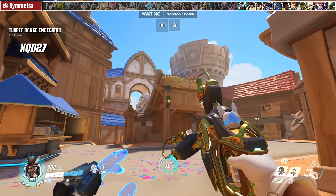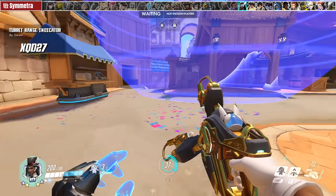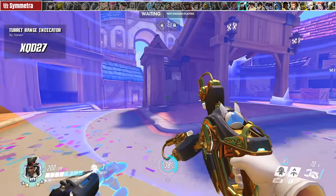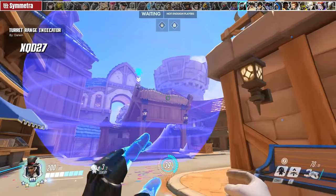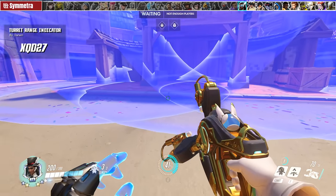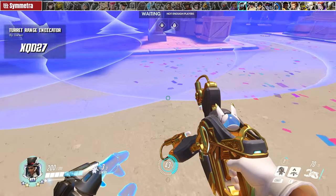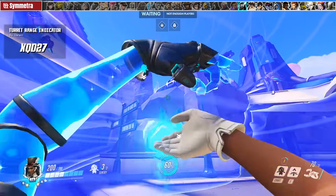For Symmetra mains, we have Darwin's Sentry Range Indicator. Put up a Sentry and see its range as a blue sphere — which is honestly a lot bigger than expected. Try different sentry nest setups and see where spheres intersect like a Venn diagram, so you know how many turrets will hit an enemy at any given spot. This mode leans more on experimentation — get creative.